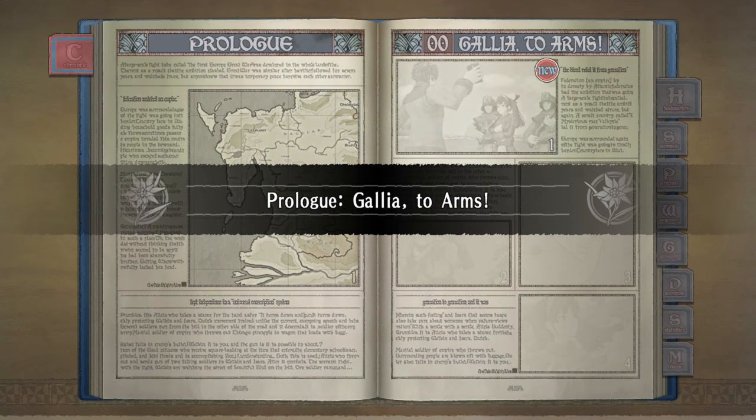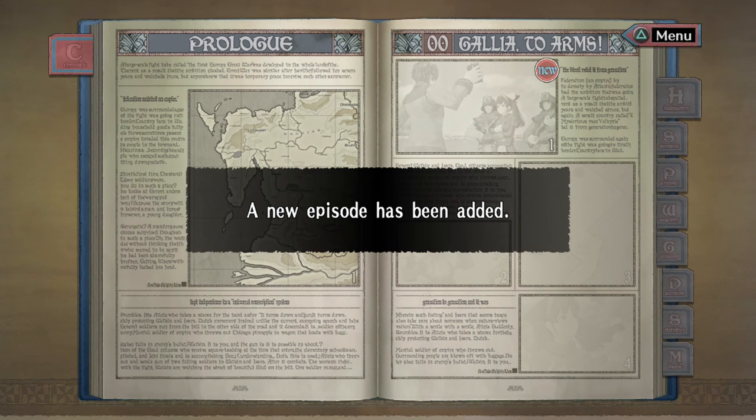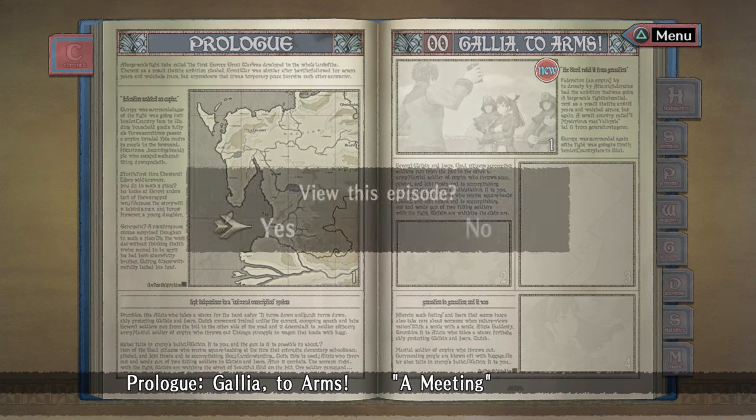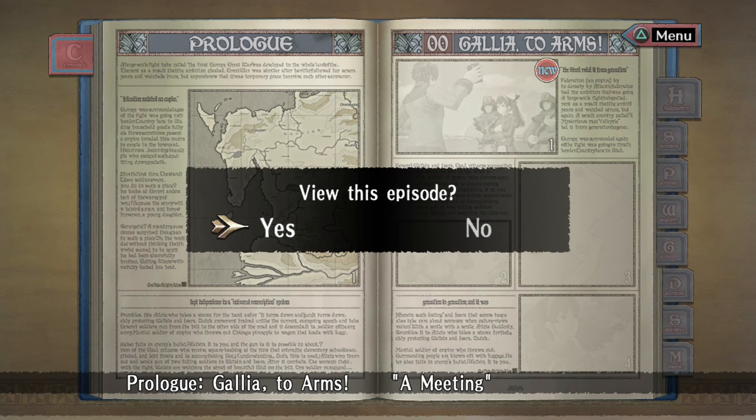Prologue: Gallia to Arms. This feels very much like Germany attacking the rest of Europe. Set in the 1930s — a sort of alternate 1930s. Let's go for the prologue, this is more of like a tutorial, so I can learn the basics. I have no idea what I'm doing right now, I'm an utter noob. Yes, I'd like to view the episode. Let me in.